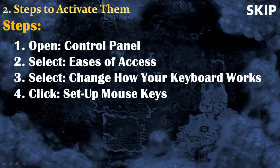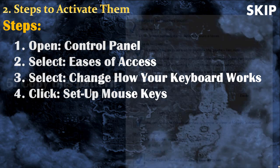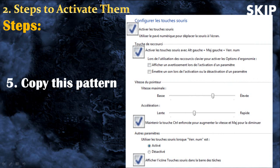These are the first steps you need to do to activate the mouse keys. Later in this video I will show a video of me doing this on my computer. Now you need to check the right things. I know that my picture isn't in French, but it's the same exact thing in any language, so simply check where I checked.